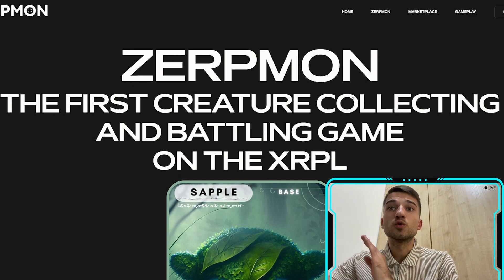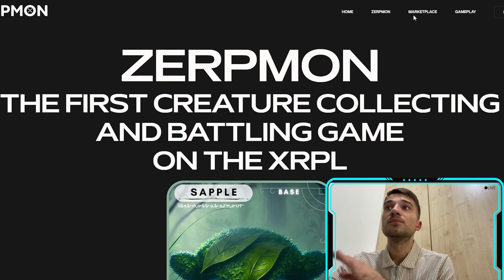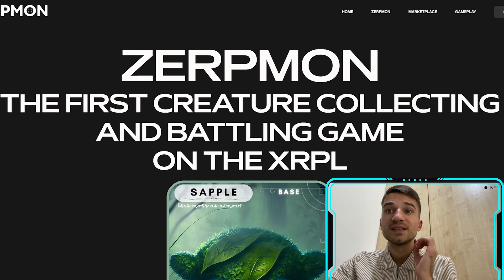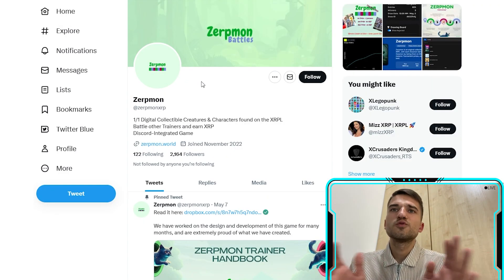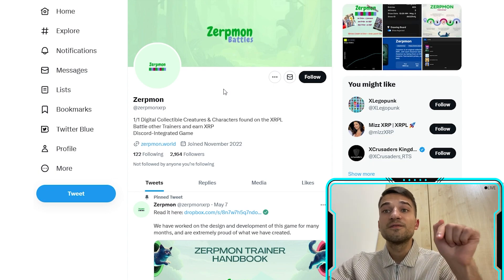Let's take a quick look at their website. As we can see here, we have the home, the Zerp Moons, the marketplace, and the gameplay. Here we also have the Discord link and their Twitter page, which has the main announcements and giveaways for you. The link is in the description — please join and follow them.